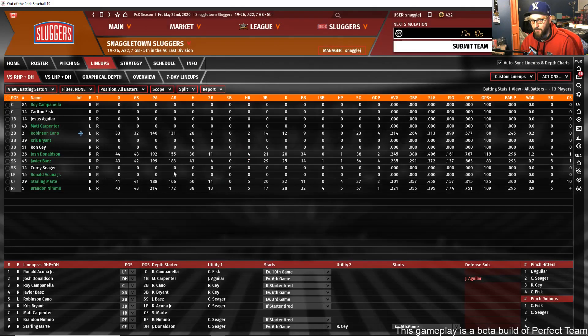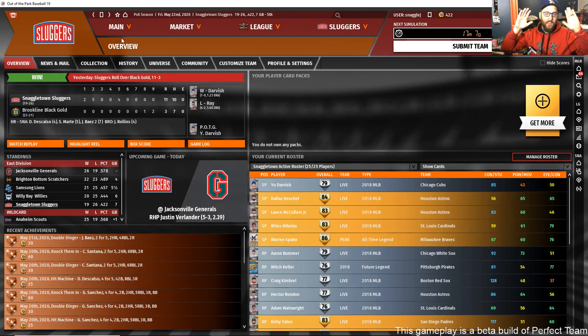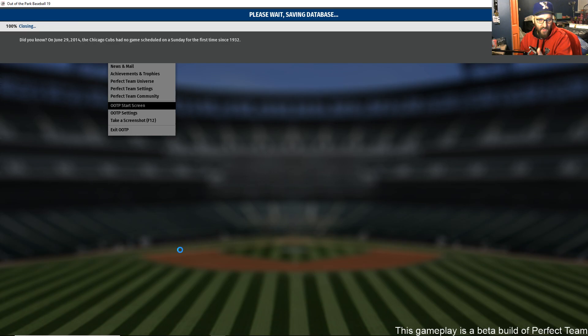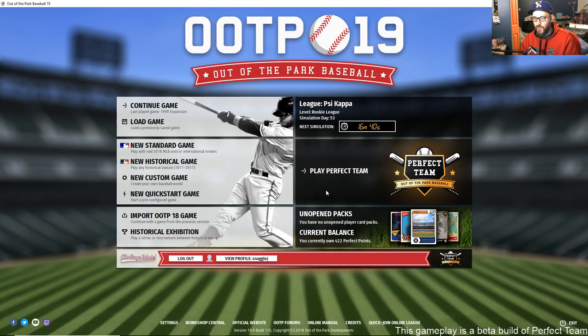That is a tour and walkthrough of our brand new Perfect Team mode. Still in beta — if you want to try it, all you need is a license of Out of the Park Baseball 19 on Steam, Mac from the Apple Store, or on Origin. Download the most recent update, sign in on the front screen, and play Perfect Team.